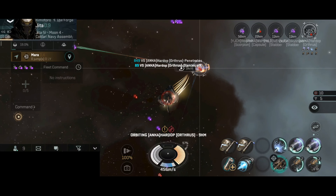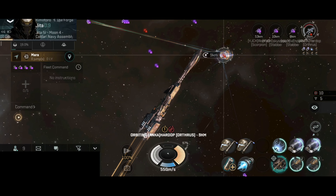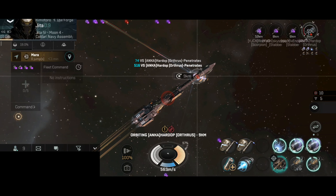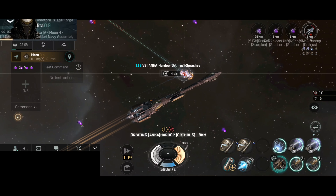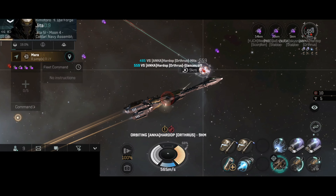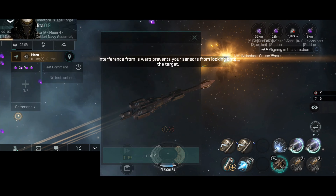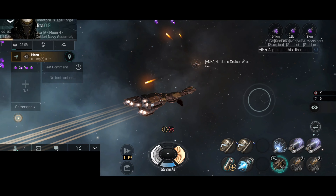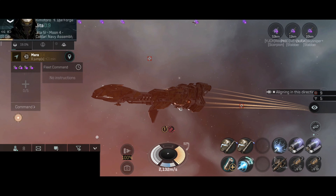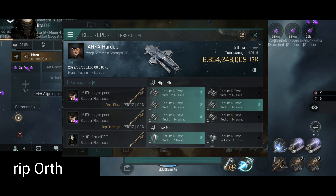The Orthus was already into low shield. Now they are into armor. The bomber, I think, did warp out. The Orthus is now into hull. Three Stabber Fleets in a fleet, and of course we have a Scorpion that caught the Orthus. That was a nice kill — that's nice loot. Very nice teamwork to everyone. That was a lovely Orthus kill with tier 6 cruisers and a tier 9 battleship.